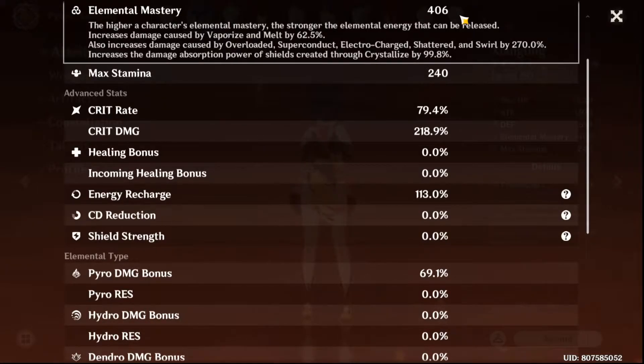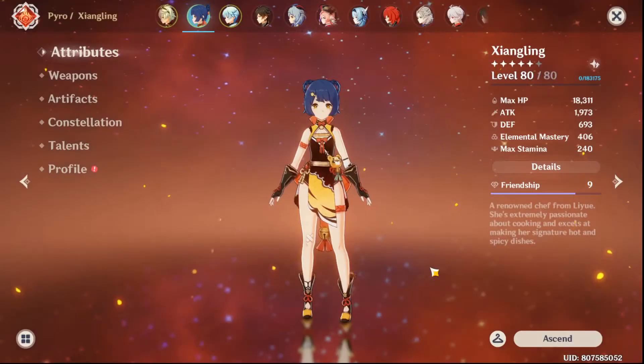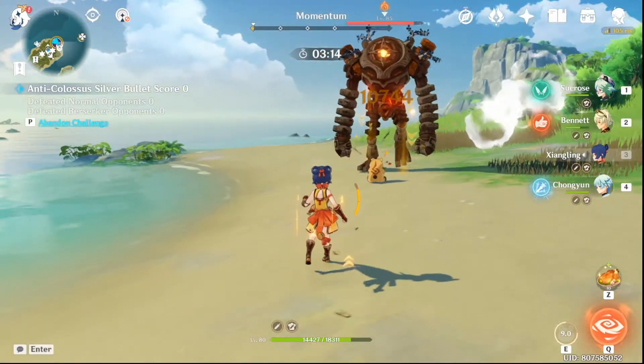After the buff, Xiangling's EM becomes 406, which translates to an increase in damage to melt by about 62.5%, while her pyro damage bonus remains unaffected and stays at 69.1%. Now let's take a look at the damage.